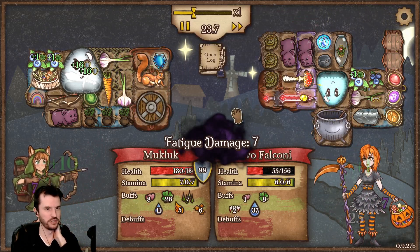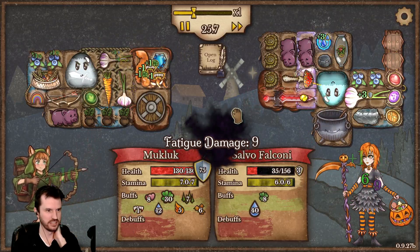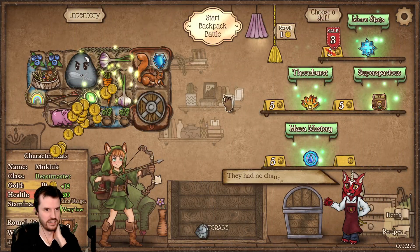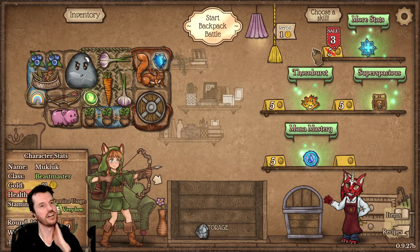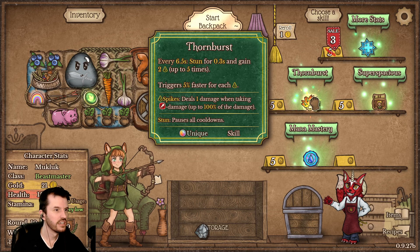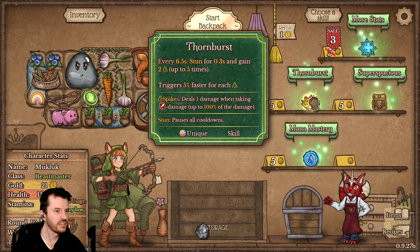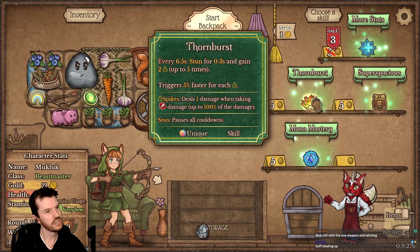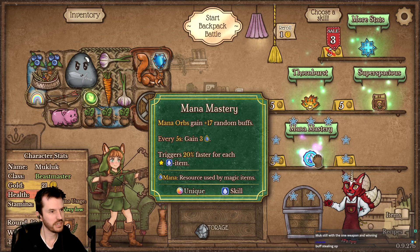Dude, Steel Goober is my MVP right now. Yippee! Choose a skill: more stats, super spacious, thorn burst — every 6.5 seconds stun for 0.3 and gain 2 spikes, trigger faster for spikes, mana mastery.